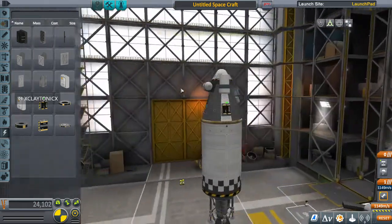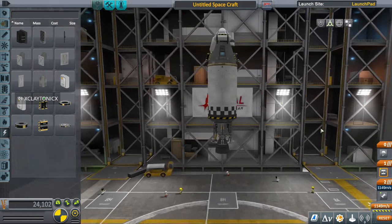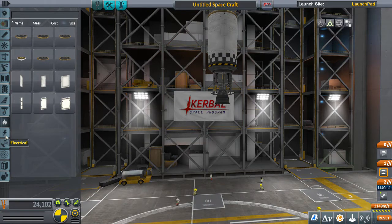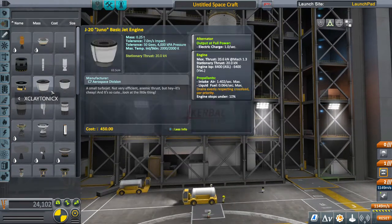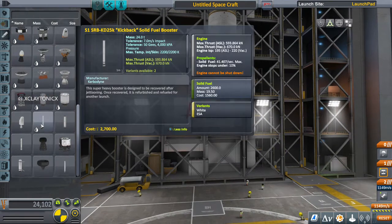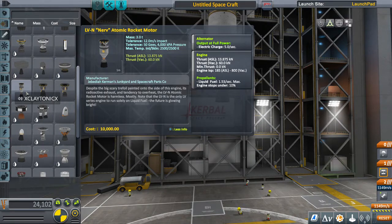That's pretty well set up as far as landing goes for the Mun. I want to go ahead and move the staging — make sure you get your staging right. It's over here in the corner: rocket fires first, then the decoupler, then the parachute. That's for re-entry into Kerbin. By the time you get to this point to go to the Mun, you should have a decent amount of these parts unlocked.